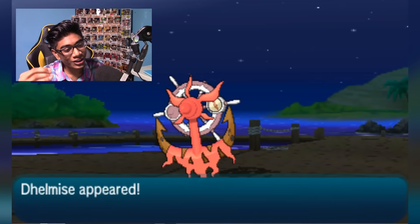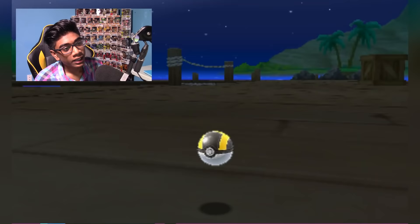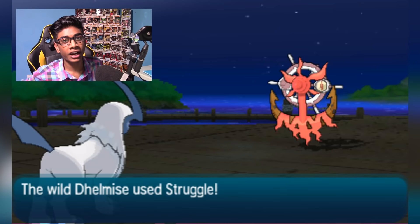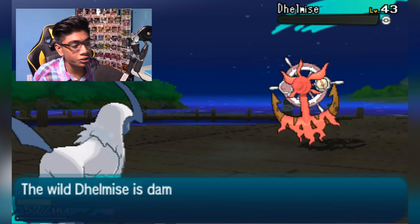That should be some inspiration for you to Shiny hunt. But take a look at this — this very Dhelmise uses Struggle because I ran out of balls, and yeah, it kills itself. I ran out of balls. So laugh at my pain and you go get the Shiny. Be sure to leave a like if you enjoyed this video, let me know if you want to see more videos like this — there's Masuda hunting, there's a few top fives I want to do on Sun and Moon. Let me know in the comments below, but as always guys, I'll see you on the next episode. Peace.